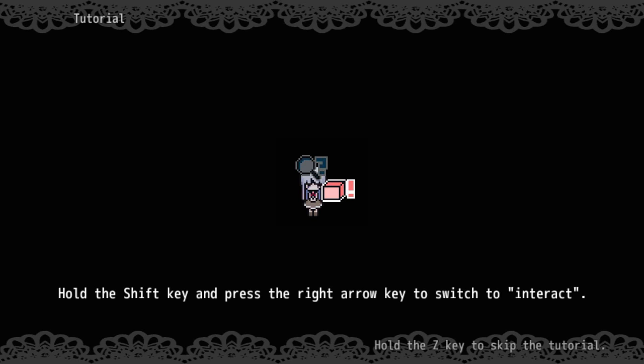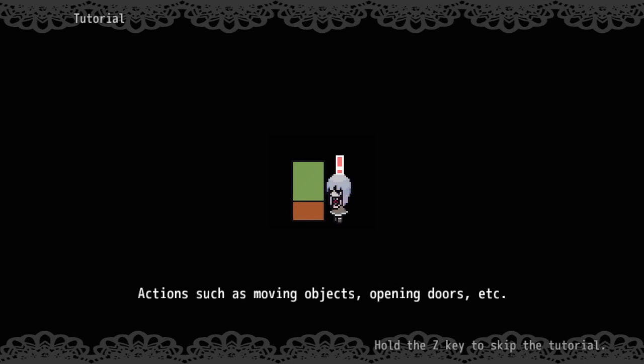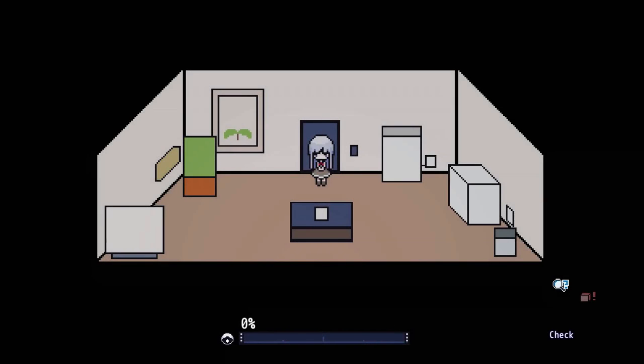Hold the shift key and right arrow to interact. No gamepad controls, it seems. Actions such as moving options, doors, etc. I'm terrified to press a button because I don't want to skip the whole tutorial. So we have to learn what things are and progress. It's like a puzzle game except our character is the one that needs to learn.